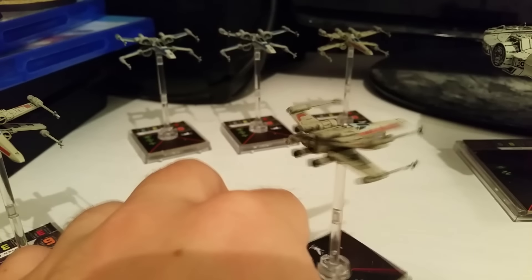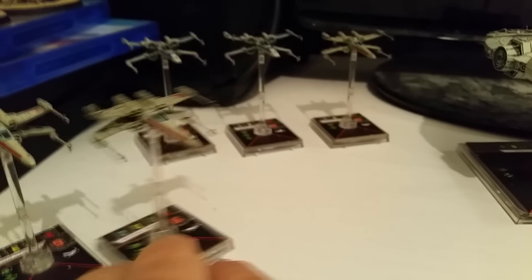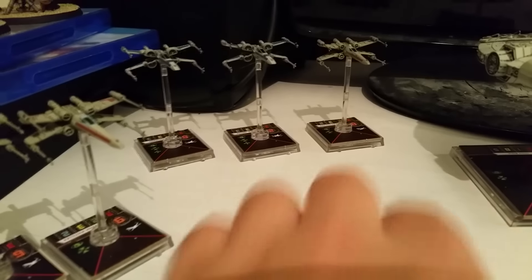Wedge Antilles — probably the best X-Wing card. He reduces the agility of whatever he shoots at. It's not a no-brainer, there's not too much to say — he's really, really good.